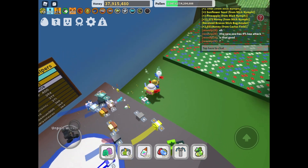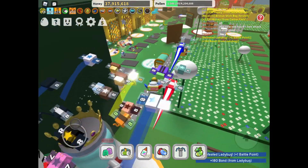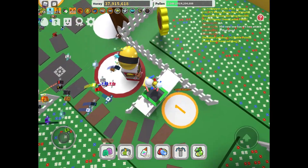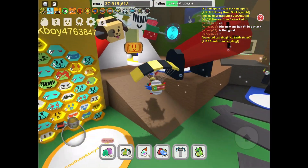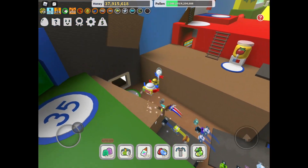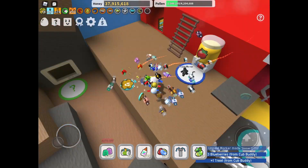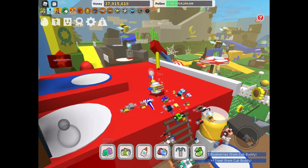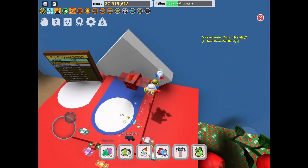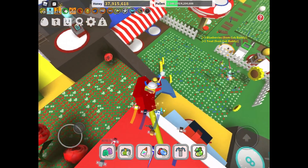Ant Challenges can in fact give you a Star Jelly if you do really well. Memory Matches also give Star Jellies — specifically the Badge Bearers Guild memory match, the Night memory match, and the Extreme memory match. The Night memory match at 25k has around a 90% chance, and the Extreme memory match at 500k always guarantees a Star Jelly.